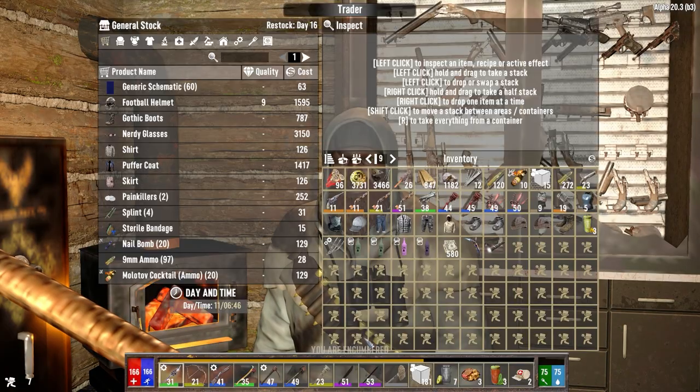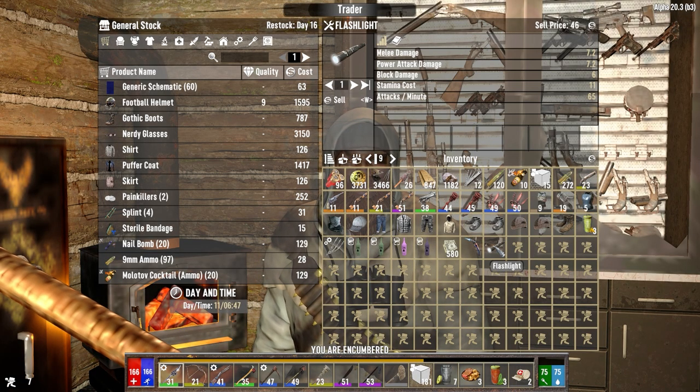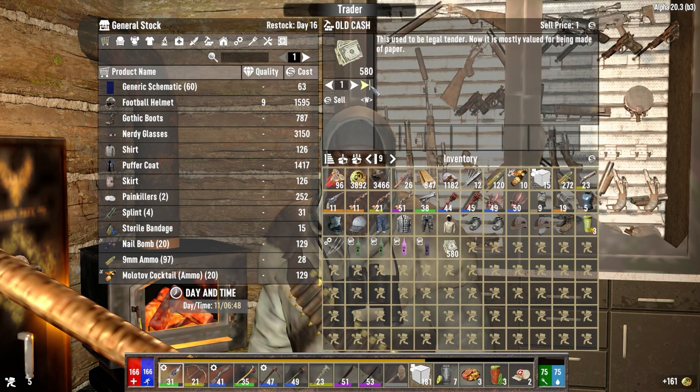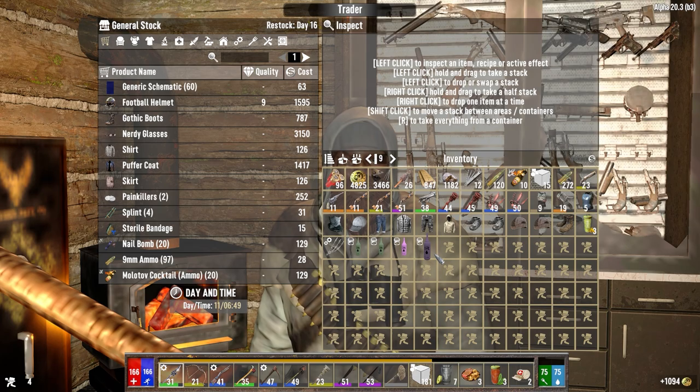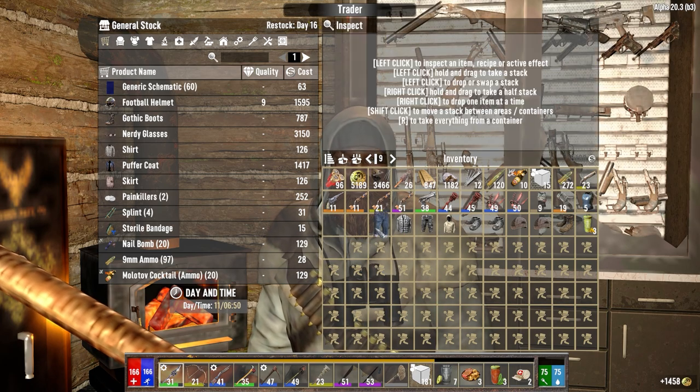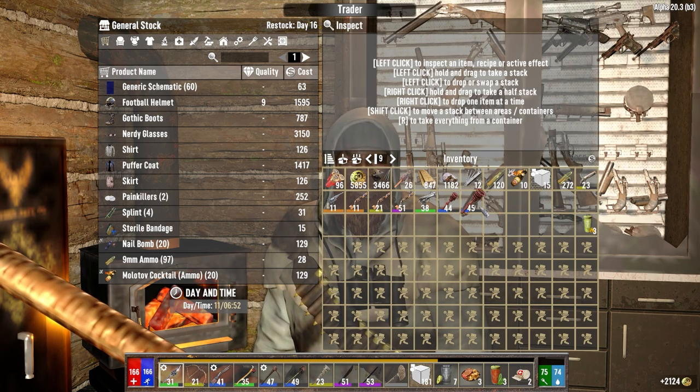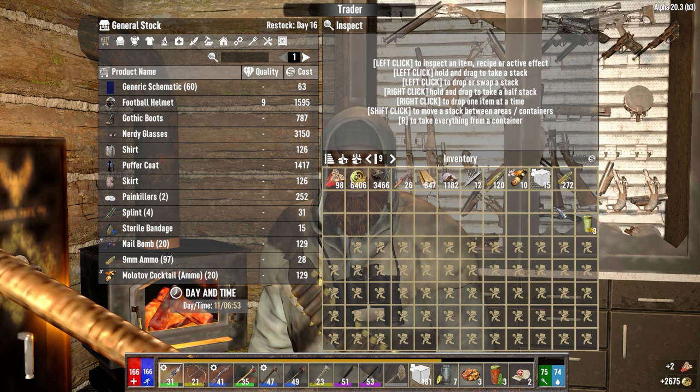We're going to move to the Shamway building today. Get away from the trader a little bit and try to force ourselves to be a bit more self-sufficient. We'll come back to the trader when we need to sell stuff. We're probably just going to get straight into looting things as opposed to constantly taking missions from this guy. We will eventually start coming back for more missions, but I want to get ourselves solidified.